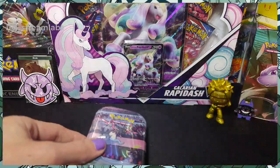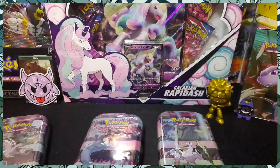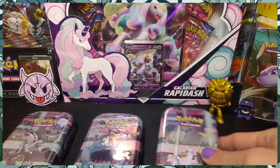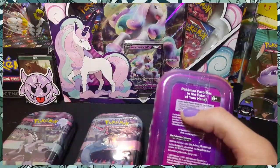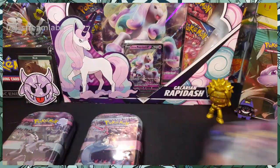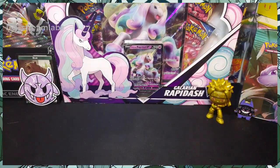We managed to find one, two, three Galarian Collector Tins. Each tin contains two booster packs, a metallic coin, and artwork on each of the cases. I managed to get the last three, and thank God they were all different artworks. So I'm excited to do that on Sunday — we got some content, folks.